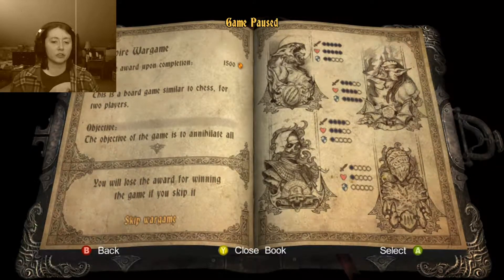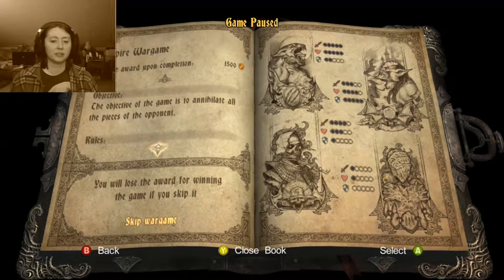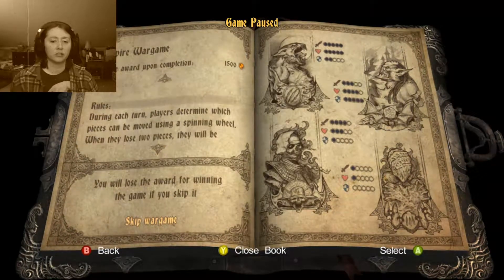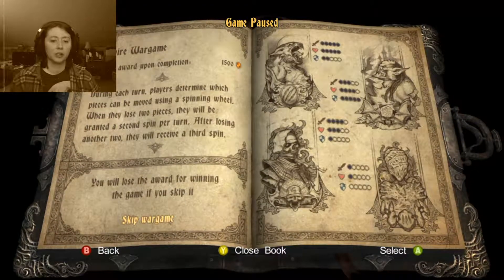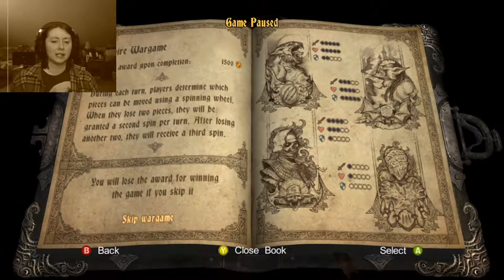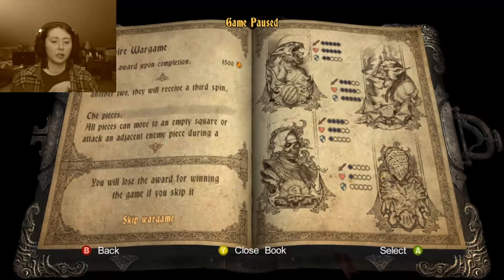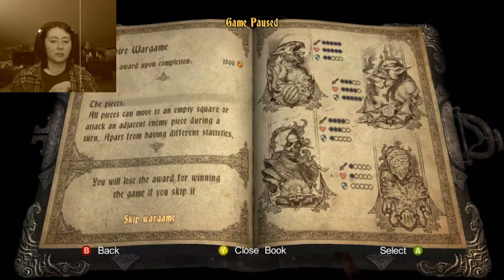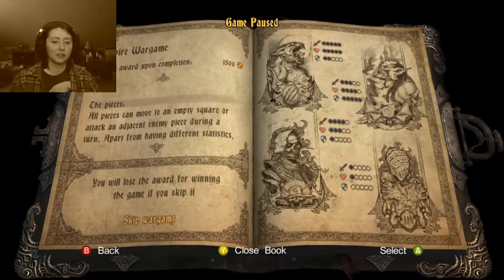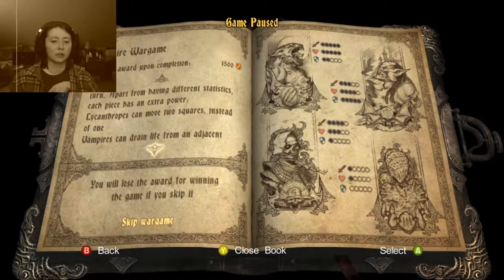The war game is similar to chess for two players. Objective: to annihilate all the pieces of the opponent. During each turn, players determine which pieces can be moved using a spinning wheel. When they lose two pieces, they will be granted a second spin per turn. After losing another two, they will receive a third spin. All pieces can move to an empty square or attack an adjacent enemy piece during a turn. Apart from having different statistics, each piece has extra power.